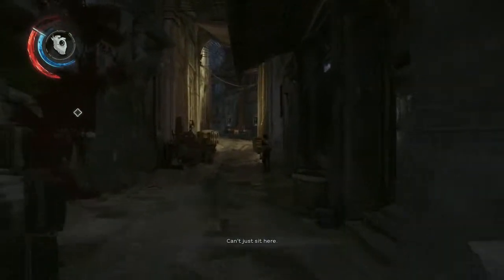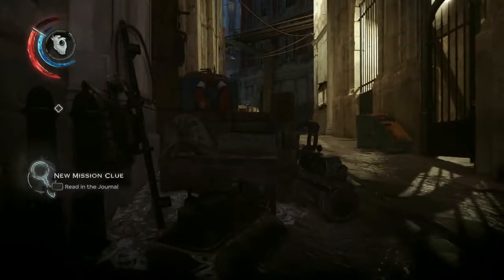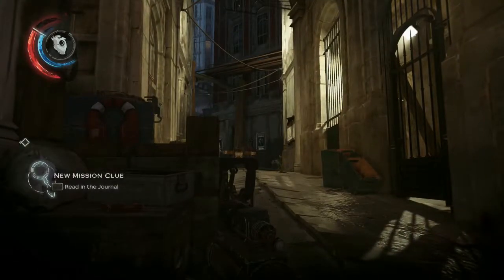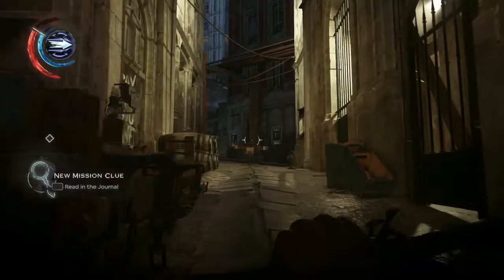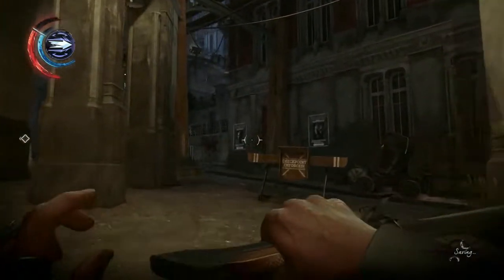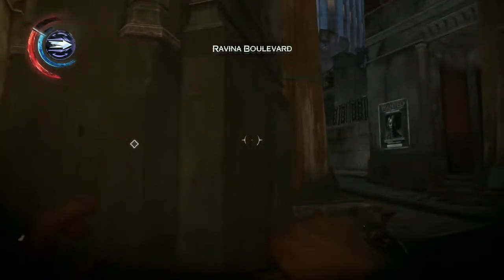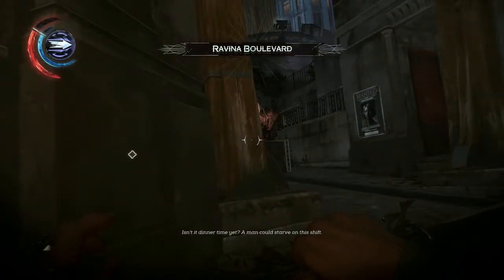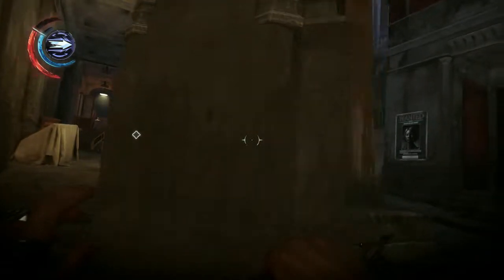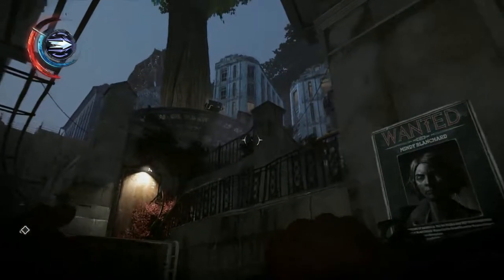We are going in to find the Duke Luca Abel and end his reign over Karnaca. Because the Duke is not a nice guy, so instead we are gonna put his body double in his place, and also we are gonna take his key, go into his vault and steal Delilah's soul. Because in mission 7 — that horrible mission with the timepiece — we found out that Delilah has trapped her soul in an artifact and we need to retrieve that to make her mortal again so we can defeat her.